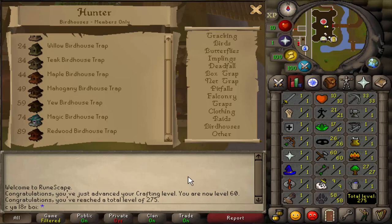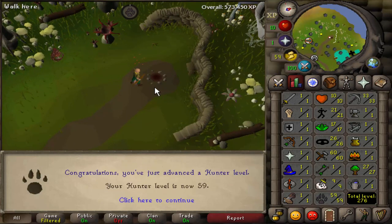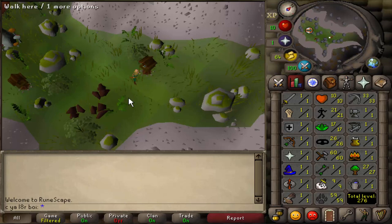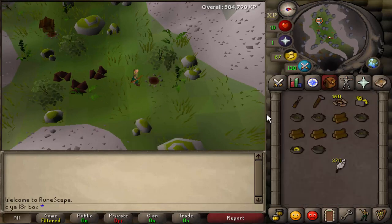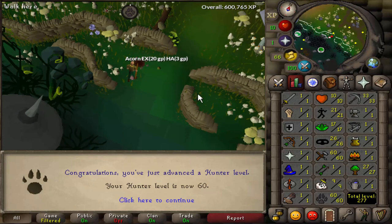With this birdhouse, that is going to put us at 59 Hunter, which means we can now make Yew Birdhouses. For the next runs and all runs in the future, we're going to be using the Yew Birdhouses. The OSRS glitch and rollback happened last night so I missed out on a few birdhouse runs, but it's the morning of day seven and we're currently 59 Hunter. I'm hoping by the end of today we can get to 60 Hunter even with that minor setback — it's like three or four birdhouse runs away. 60 Hunter coming in pretty much at the start of day seven — we can now place four traps at a time. You could get 60 Hunter in one week of doing birdhouses — this is proof right here.